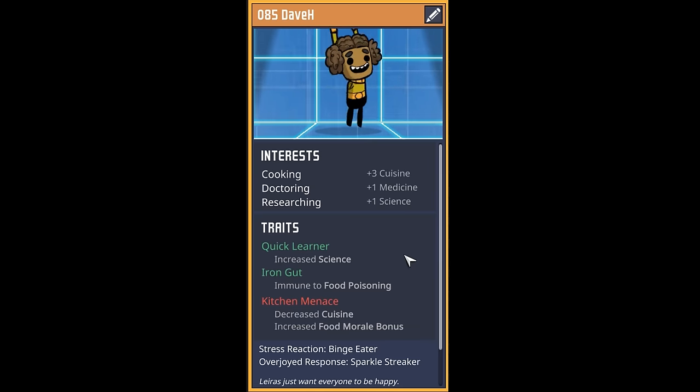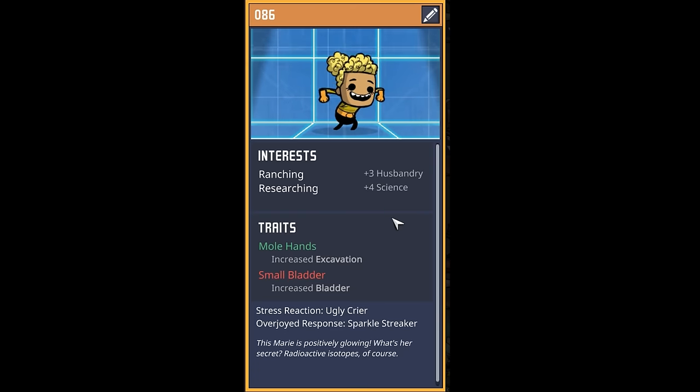Our next dupe is a cooking doctor researcher with quick learning and iron gut. Our only negative is that they're a kitchen menace, which is a win-win in my book. We actually had someone else request to be in the colony in the middle of recording. Welcome to dupe number 85, Dave H.